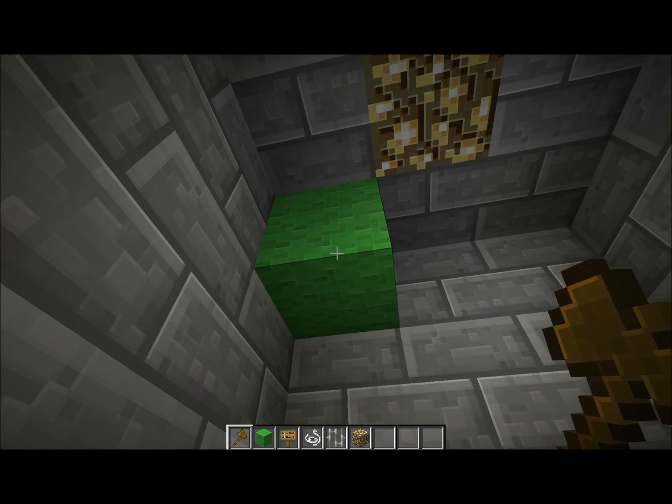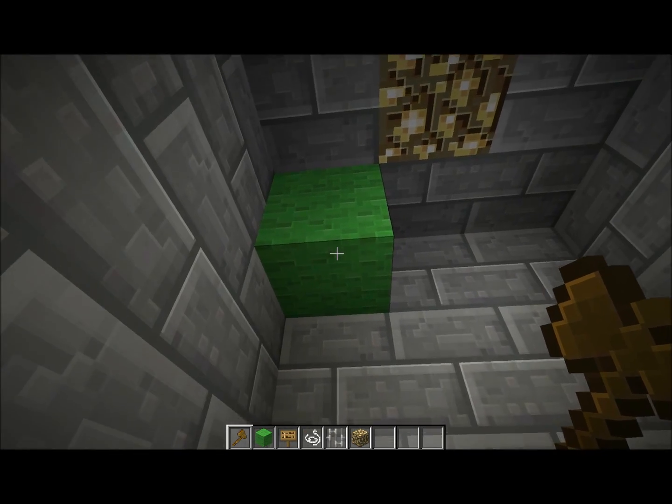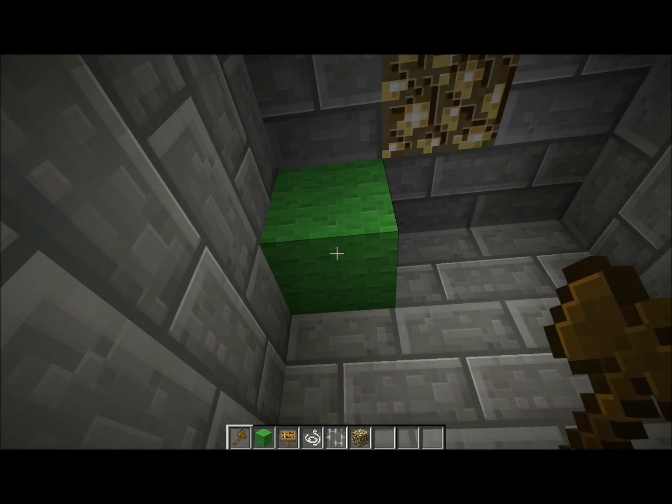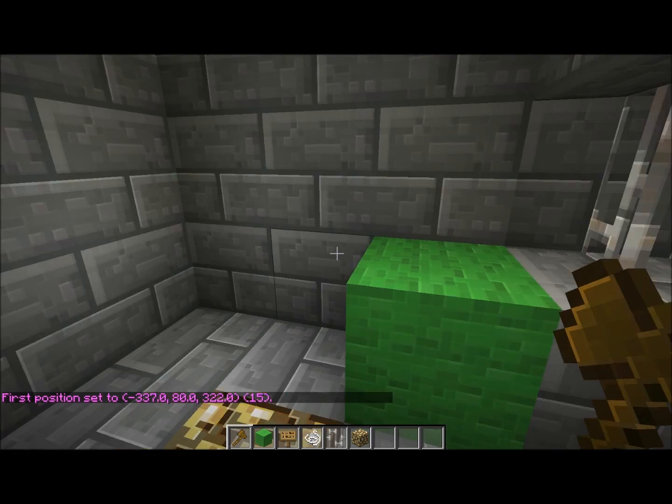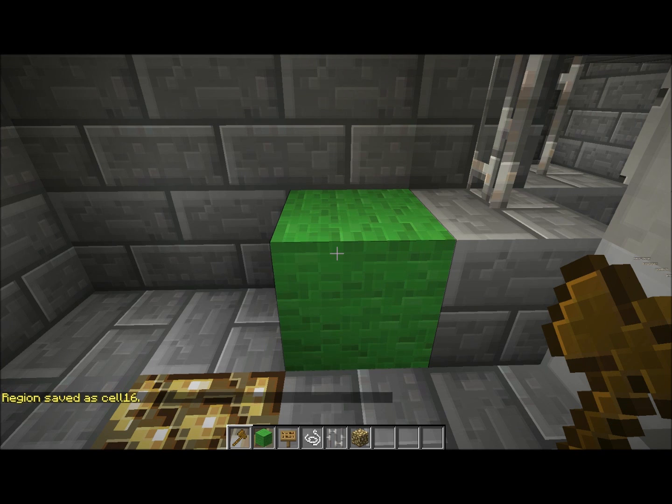So what you need to do is put blocks where you want players to place items, like chests and such, where they still cannot break the walls. So you place one there and one here, and then you want to define your region — region define — this is cell 16 for me, but for you it can be anything that you want.